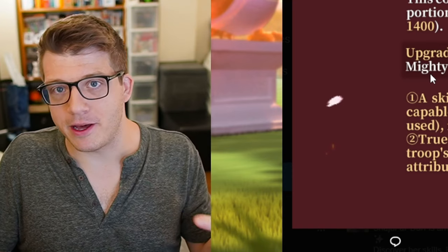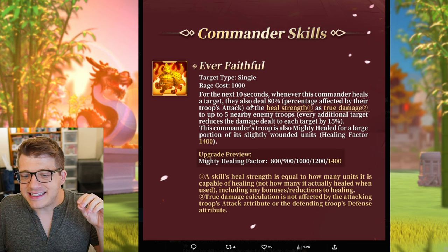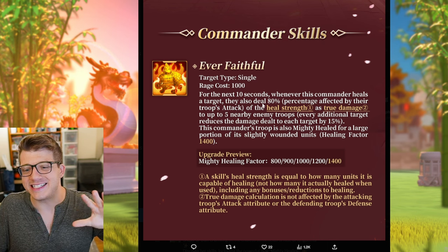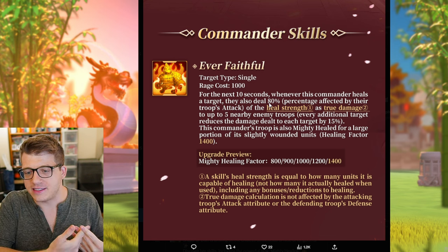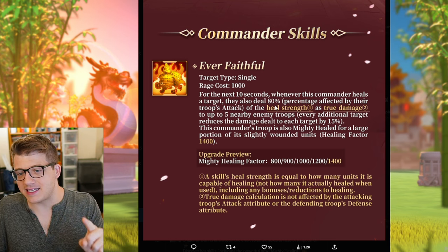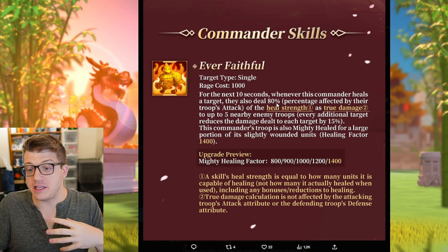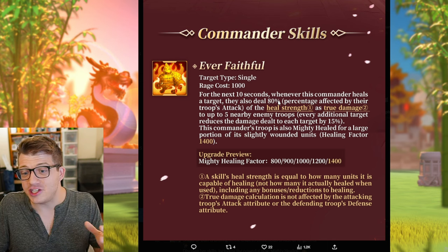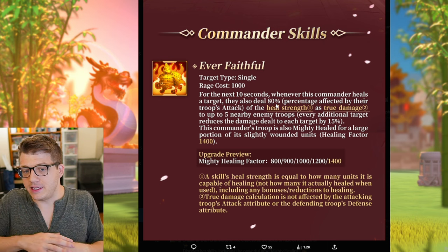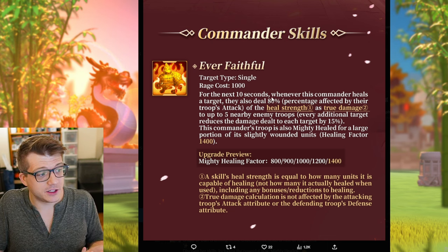The second part of the skill says this commander's troop is also mighty healed for a large portion of its slightly wounded units with a healing factor of 1400 — literally the same healing factor as Richard, except it is mighty healing, which is significantly better than Richard's healing factor even though it looks like it would be about the same. The other important thing is that it deals 80% with a percentage affected by their troop's attack. True damage is not affected by the attacking troop's attack attribute, but the percentage of the healing you will be dealing as damage is determined by your attack stat, and 80% is probably the cap.